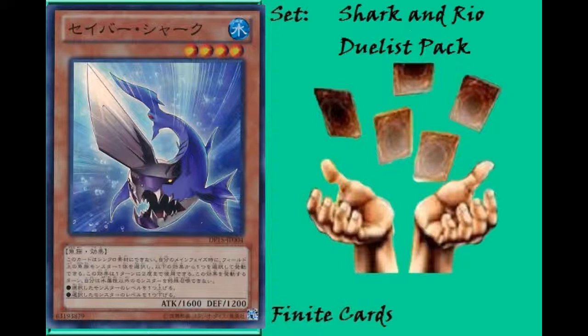It is important to note that Saber Shark cannot be used for a Synchro Summon — that's the one clause limiting its effectiveness. However, you could use it with Fishborg Archer or Royal Swamp Eel, using Saber Shark's effect to adjust levels for Synchro Summons as long as you don't use it as material itself. This gives you a little more variety beyond just Gungnir. Saber Shark is a very versatile card that greatly expands your ability to do Xyz Summons in Shark or Fish-based decks.